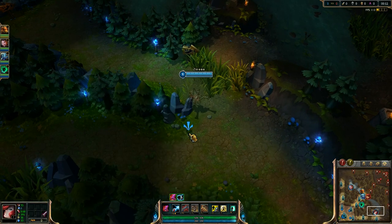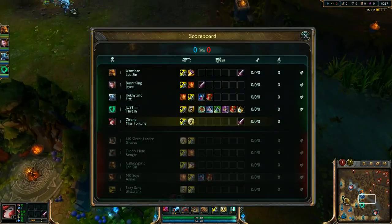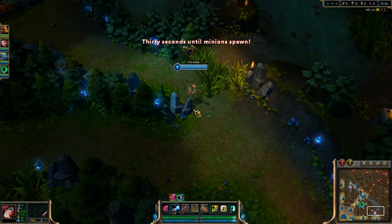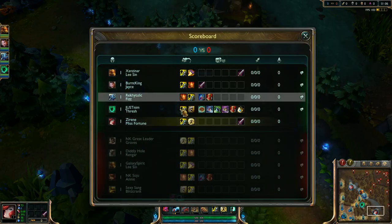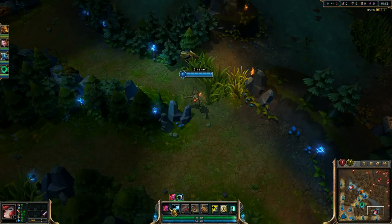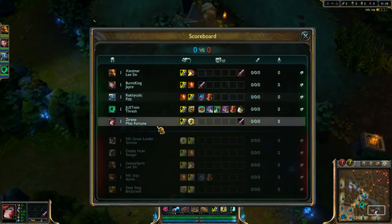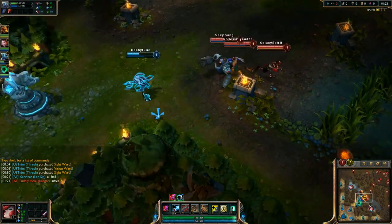They have a Blitzcrank so I'm a little scared. I believe their Annie is also a pretty good player. They both have NK names so I'm guessing they're duo or premade. I run 21/9/0 on Miss Fortune — do that because she's going to need that little bit of defense since she's not as mobile as everybody else.